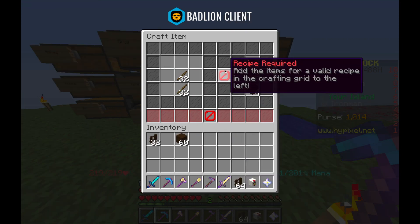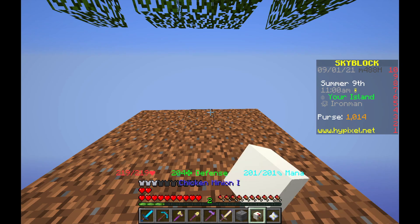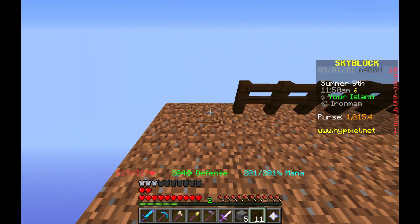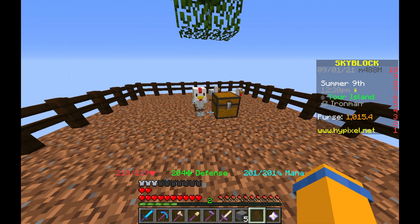I used some of the dark oak wood and started making a place for my chicken minion. I had to first move that oak wood minion, and then I placed down some dirt and some fences to make an enclosure for the chicken minion. Next I made a small storage and then a medium storage for the chicken minion.